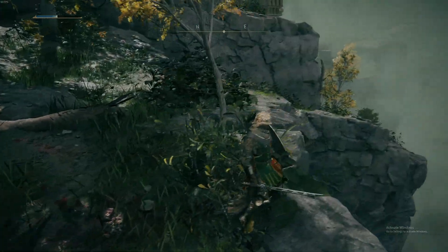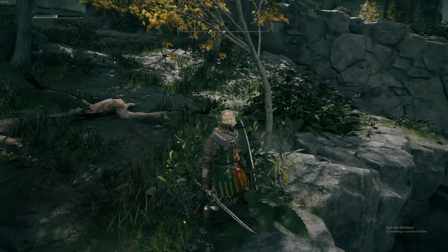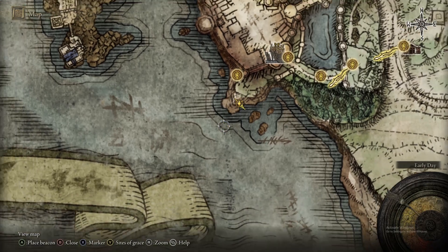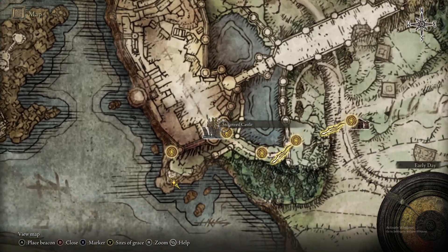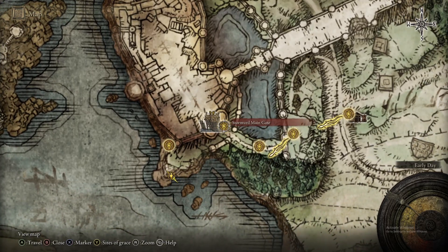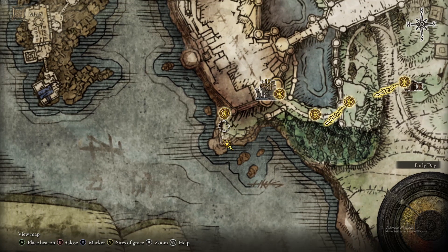Let me show you around here where I found this — right here on the bluff. So you come up, you fight the main boss. They are your first major boss there in the ramparts, the main gate. And then you kind of have to button hook yourself around until you get up there.